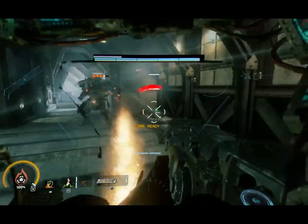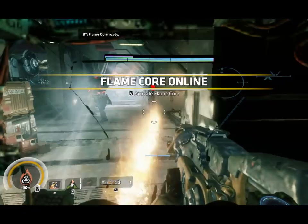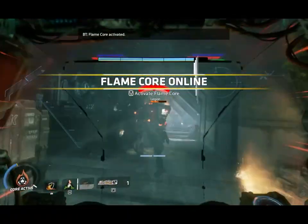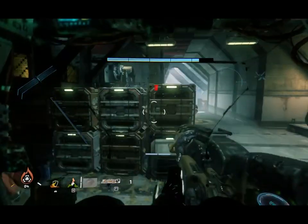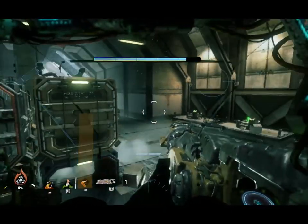Going to use some of my abilities — flame core. Scorch also has the core attack, which is a devastating flame pounding of the ground.